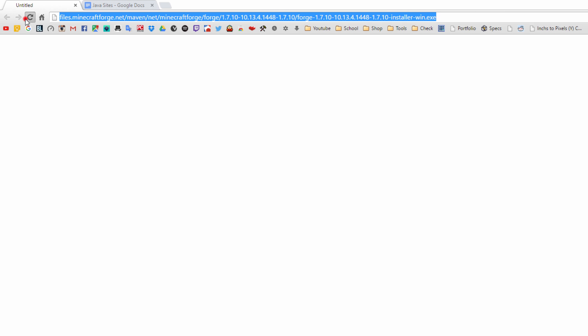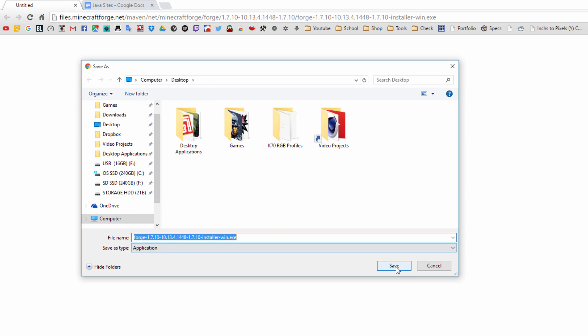Go ahead and save it to wherever you want. Then we're going to exit out of that. There'll be a second link for Forge — just click on that link, it should be a direct link, so it should automatically start downloading. Go ahead and save that as well.